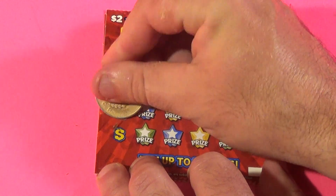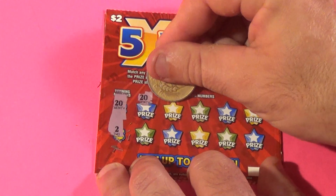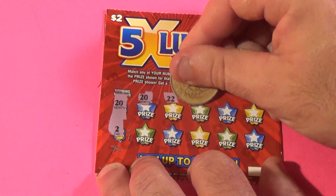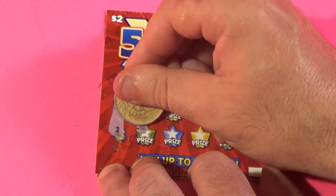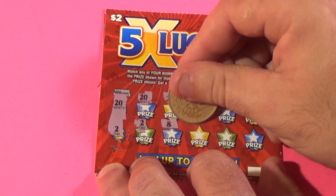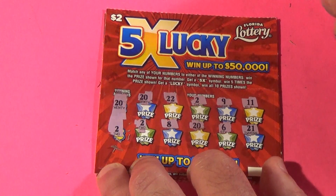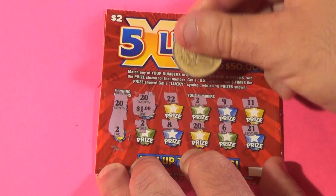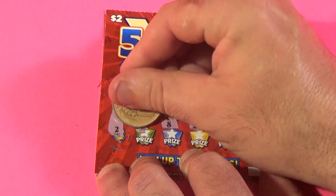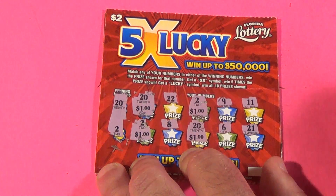Next ticket: looking for 20 or a deuce. We found a 20, then 22, and we found a deuce, then 9, 11, and another deuce, then 8, another 20, 6, and a 21. There are 4 matches on this ticket: 1, 2, 3, and 4 — four dollars there.